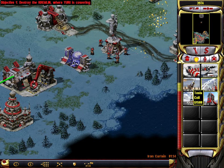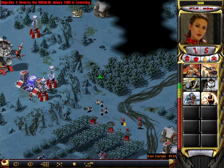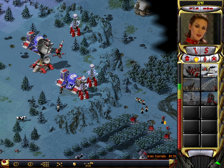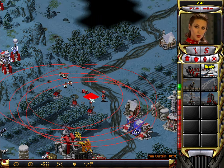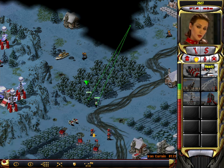Incoming transmission. No one will ever catch us off guard now, Comrade. I have obtained plans for the psychic sensor. This device will warn us of any troop movements within its range. We can sleep well once again.